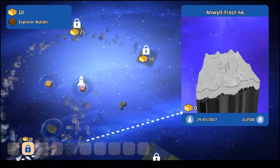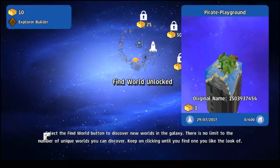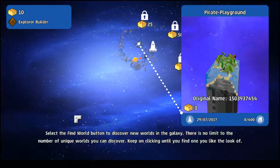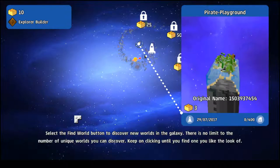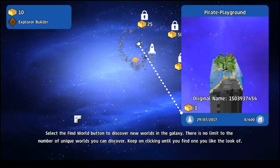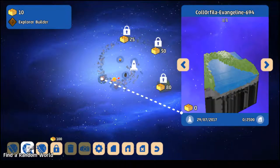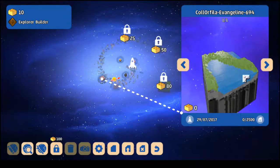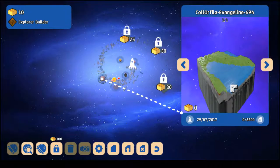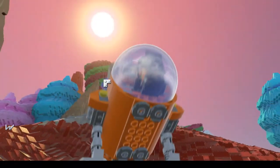They're from the Steam Store. That's from the Space Pack. Select the Find World button to discover new worlds in the galaxy. There is no limit to the number of unique worlds you can discover. Keep on clicking until you find one you like the look of. So... find a random world. So I can discover stuff. It's randomised now, I'm guessing. Let's go to this random world and see what happens.